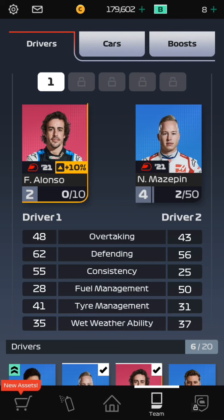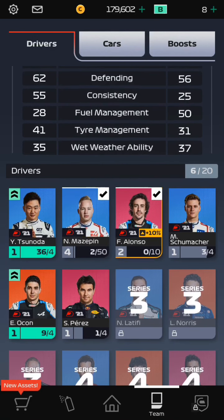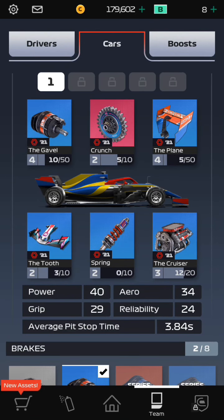I'm still using Alonso level 2. I managed to upgrade Mazepin to level 4. Currently these are my best two drivers, and for the tune, I had to upgrade some parts just to be able to keep up with the players in Series 2, and I'm basically at 3.85 pit stop time. Let's play some races to help you guys use the best strategies for Series 2.